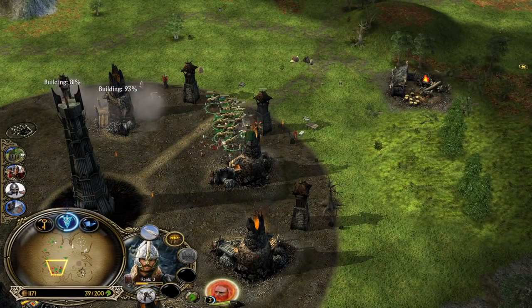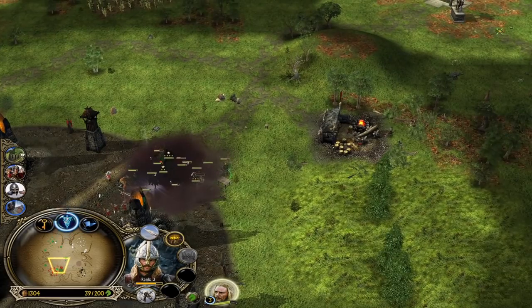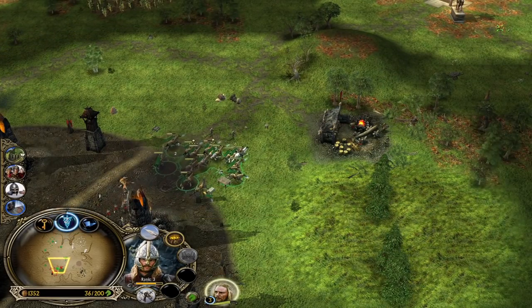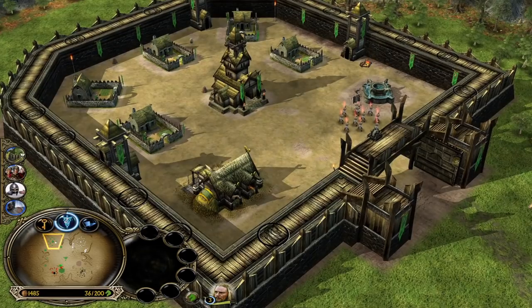Trample before we leave. Eowyn is almost level 4. Maybe we can kill the Sorcerer and get level 4 — we are really close, like a quarter away from getting the Horselord leadership unlocked. But now we don't even need to go back to the castle because we have a well in the middle of the map.